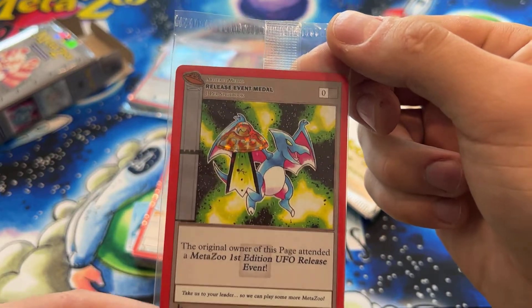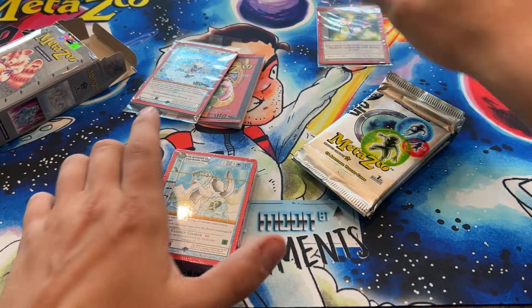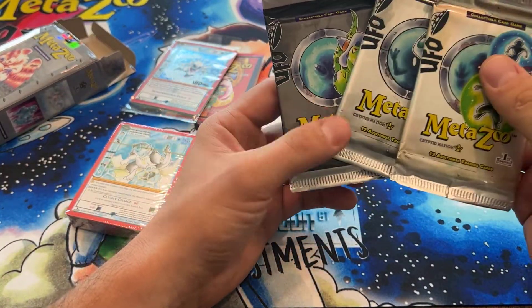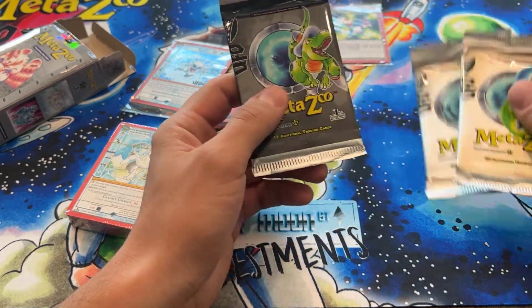Got a release event medal for UFO — very cool. We got three packs. Interesting. Is this pack different? Why is this one gray? I don't remember seeing a gray one.